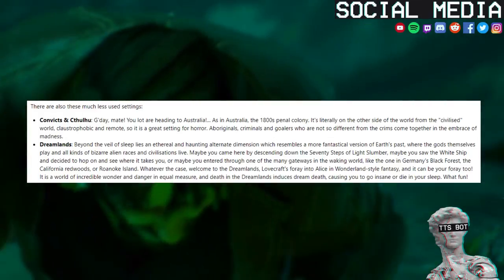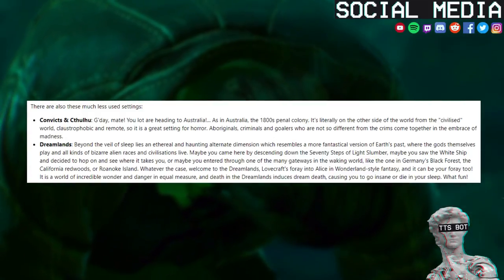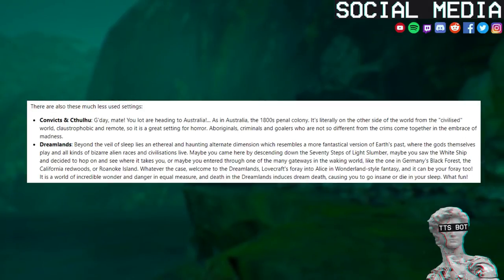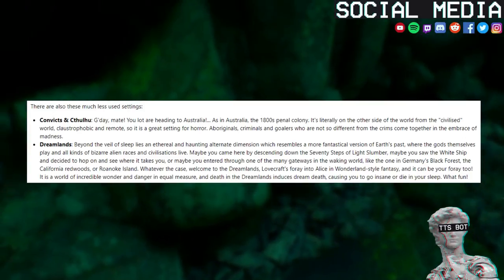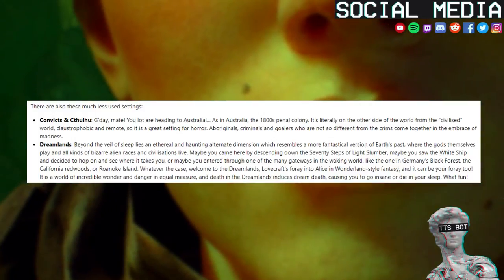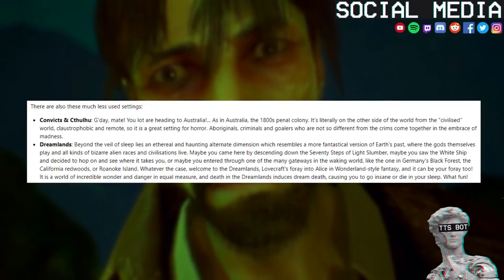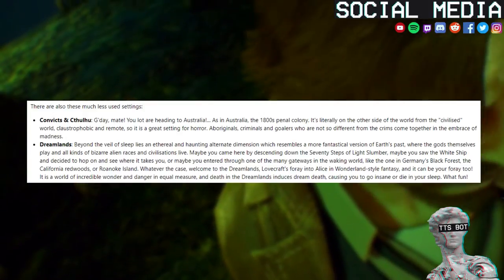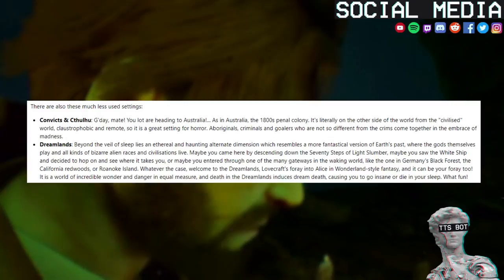Dreamlands — beyond the veil of sleep lies an ethereal and haunting alternate dimension which resembles a more fantastical version of Earth's past, where the gods themselves play and all kinds of bizarre alien races and civilizations live. Maybe you came here by descending down the 70 steps of light slumber, maybe you saw the white ship and decided to hop on, or maybe you entered through one of the many gateways in the waking world, like the one in Germany's Black Forest, the California Redwoods, or Roanoke Island. Welcome to the Dreamlands — Lovecraft's foray into Alice in Wonderland-style fantasy. It is a world of incredible wonder and danger in equal measure, and death in the Dreamlands induces dream death, causing you to go insane or die in your sleep.